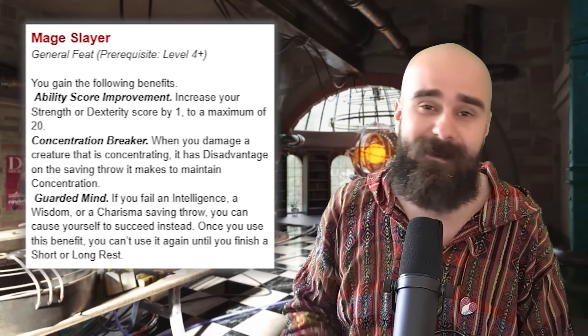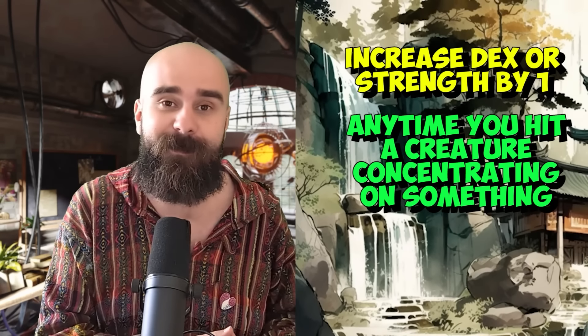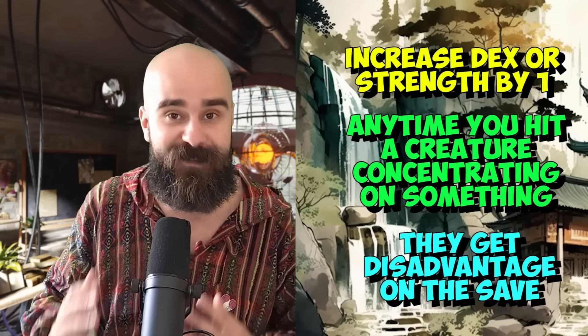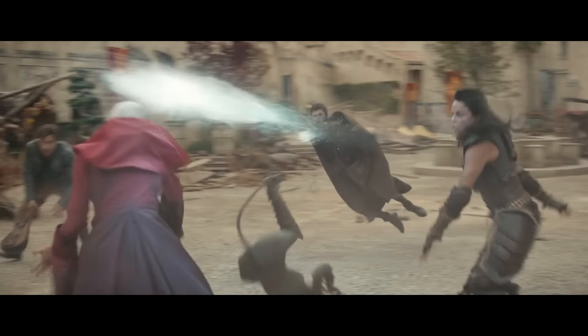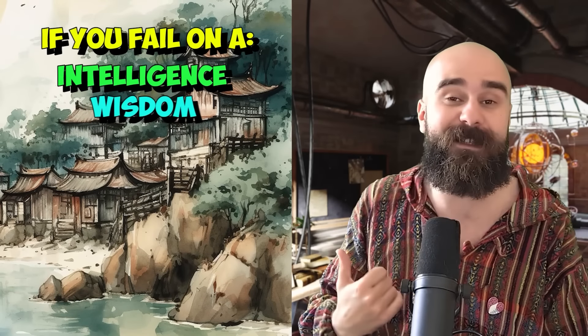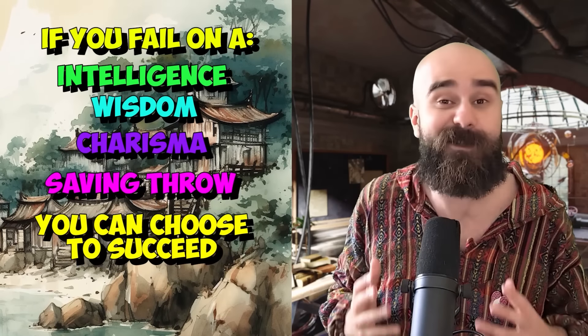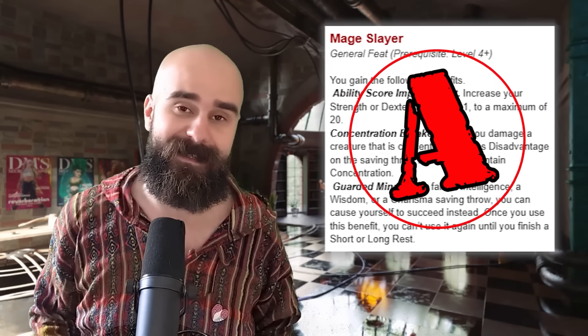The new Mage Slayer feat is pretty crazy. Increase your Dex or Strength by one, and anytime you hit a creature concentrating on something, they have disadvantage on the save to maintain concentration. This is great against enemy spellcasters, but those are kind of rare. However, you also get Guarded Mind — if you fail an Intelligence, Wisdom, or Charisma saving throw, you can just choose to succeed, and you can use this once per short rest. It's basically legendary resistance. Hell yeah — this can chill in low A-tier.